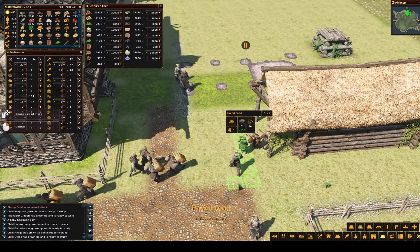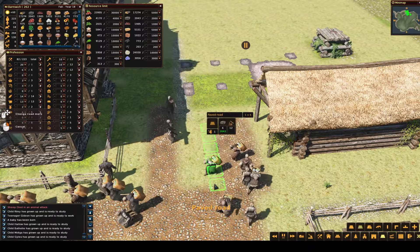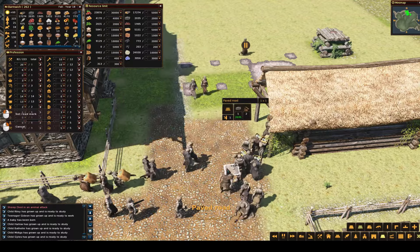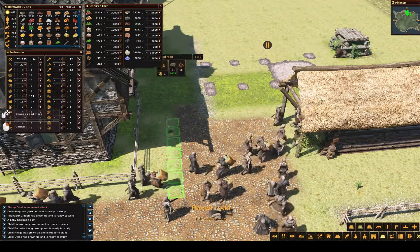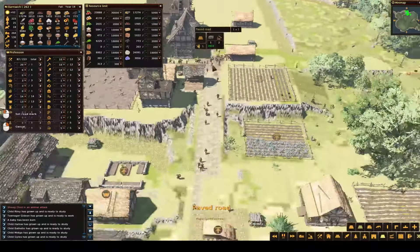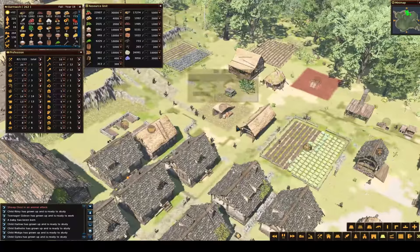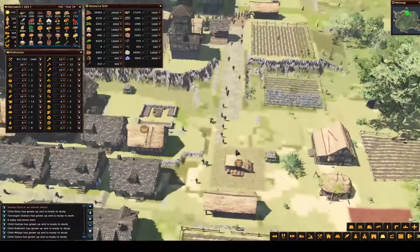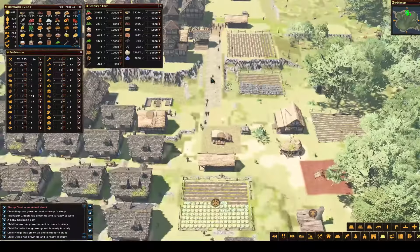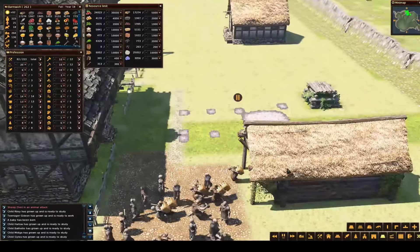Look at all the people going in and out of this barn — it's crazy. Nice main road we got going on here. It's kind of broken up here and there, but it will eventually be — in 200 years it will be Broadway, you know, Main Street. It's the start of something like that.